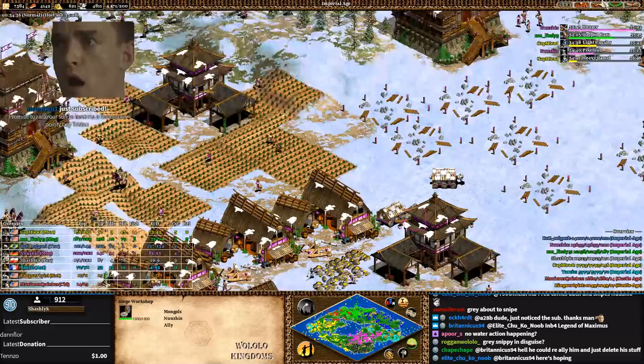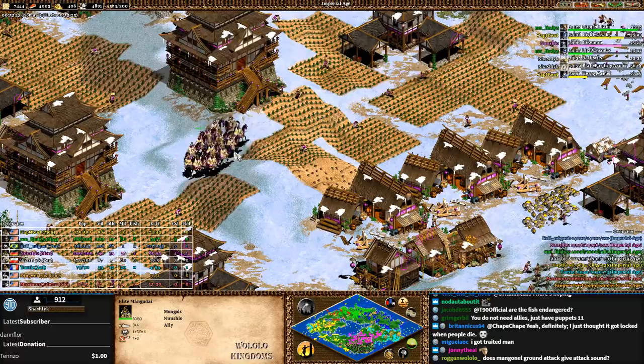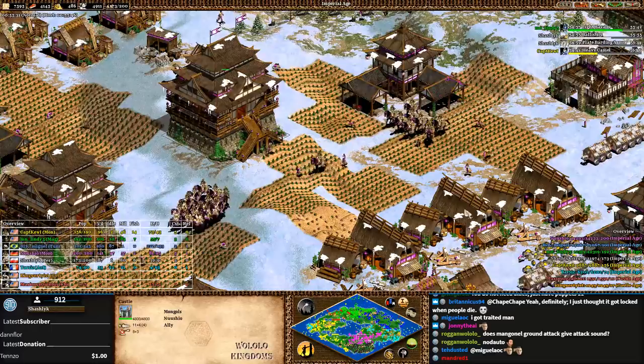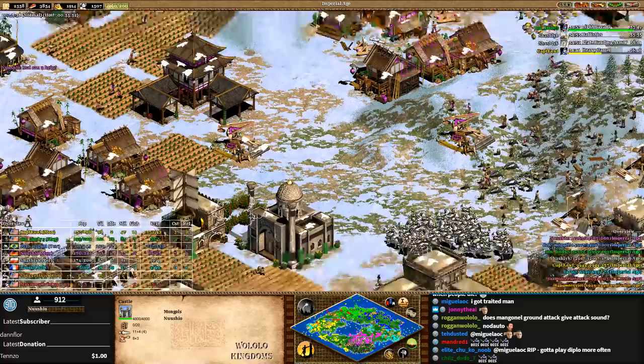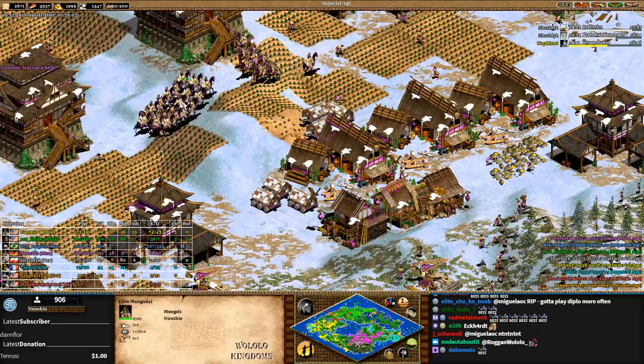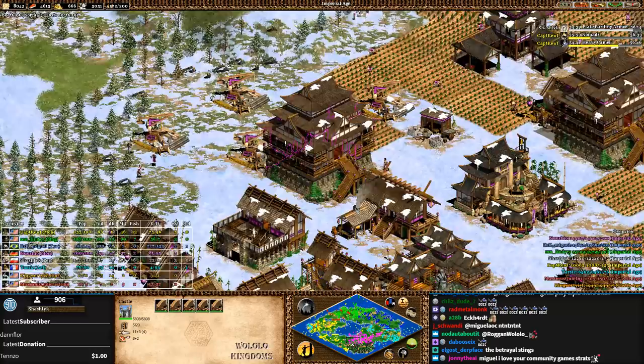Mandrid, thank you for the sub. Roe Dyer, thank you for four as well. For Mangudai versus Paladins, it depends on numbers and micro, but I would prefer to have Mangudai. However, if you can spam elephants out of four or five castles, I think they beat Mangudai. Okay, the gloves are off — both players have their economies next to each other, so villagers will die at the very least.